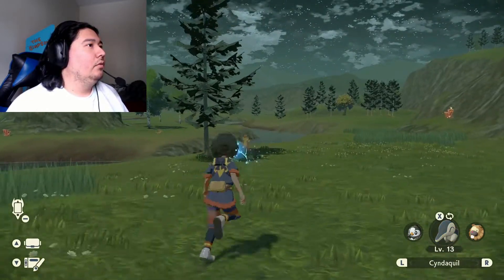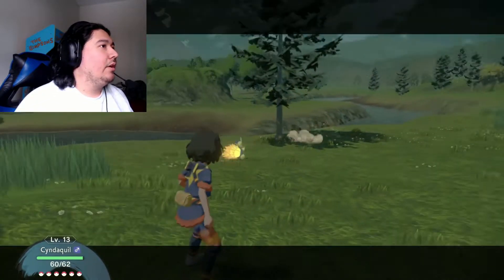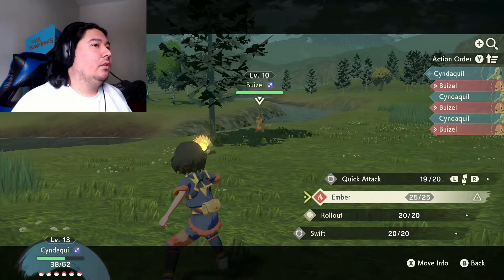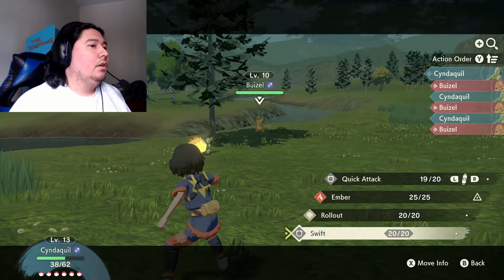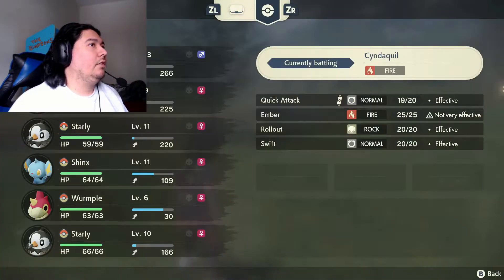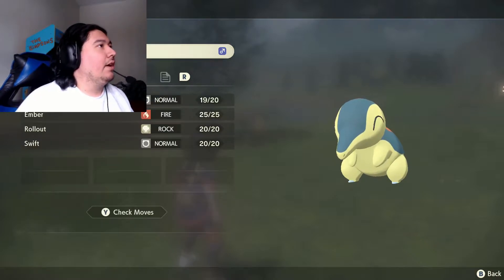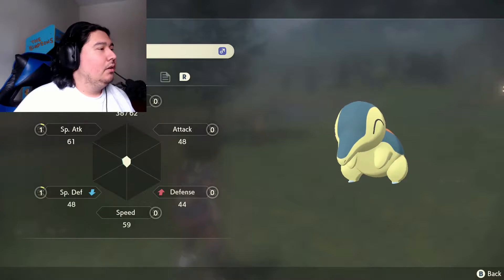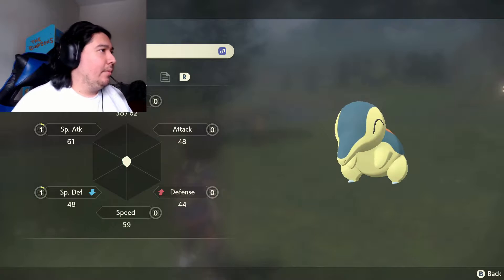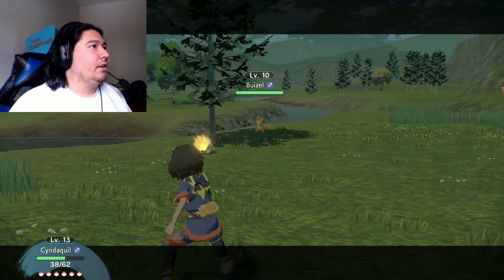Let's go! Oh, look at that Buizel — he is huge. He used Quick Attack. I really should have stunned him. I don't even know Cyndaquil's stats, so let's check. Are we better on the physical side or special side? I know he's better special, but our nature is not great. Special Attack is 61. Let's hit it with a Swift and see how much damage that does.